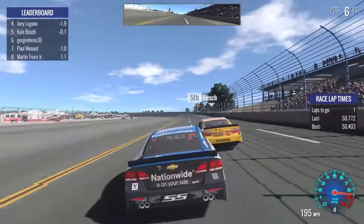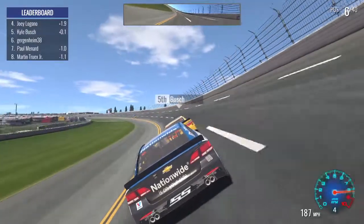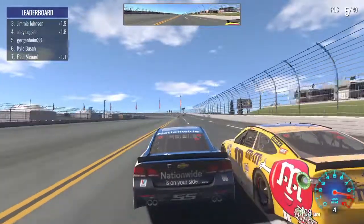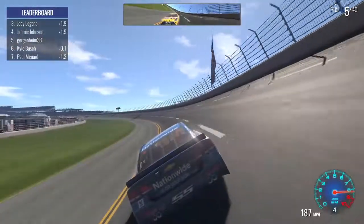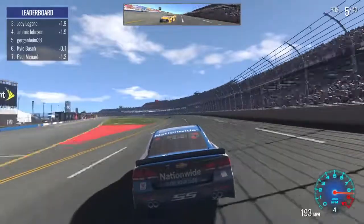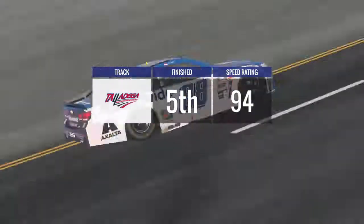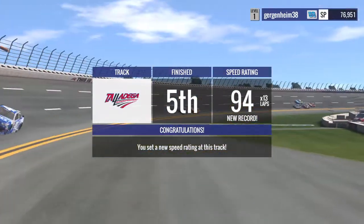Last lap! All clear — Kyle, I gotta get past you here for the last lap. We're trying — no, you ain't gonna slingshot me! We're getting that fifth place finish! From 40th spot to fifth spot — that is huge. That is the power of Talladega and Daytona. As long as you can stay out of the big one, you can really have a good race no matter where you qualify.